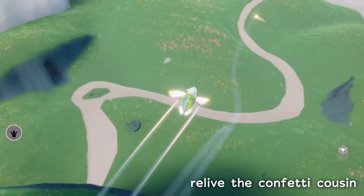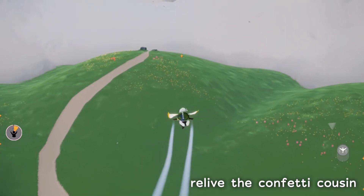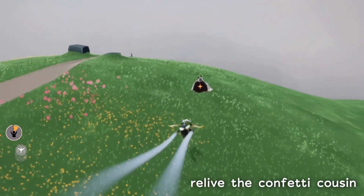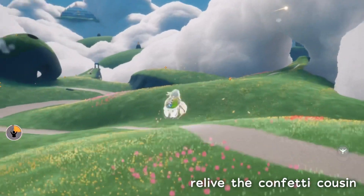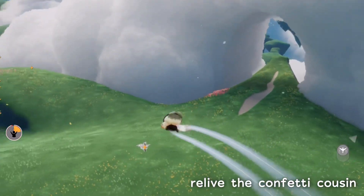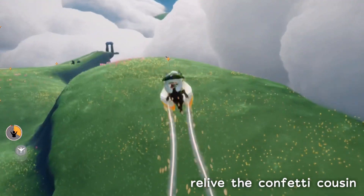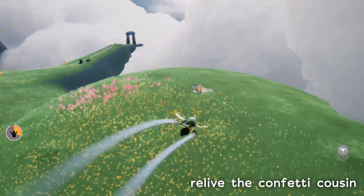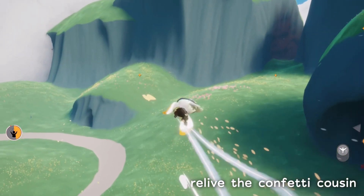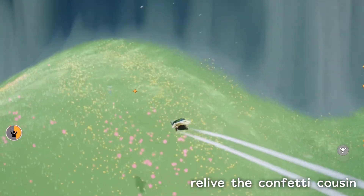This is the confetti cousin, and they're pretty easy but they have a lot of different spirit memories you have to pick up. I usually like to start on the far end so that we can end on the end that we want to leave at. I'm going to get this one first and then basically just fly around and find the rest of their memories.